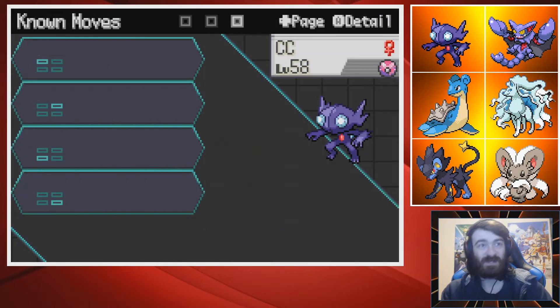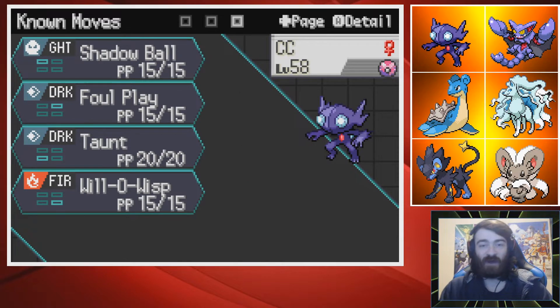Its IVs are kind of garbage, but I don't think it should matter too much because it's hitting status moves — it has Shadow Ball, Foul Play, Taunt, and Will-O-Wisp. My full process is this: this gym is going to have a Mega, and that Mega could be Mega Gardevoir. I'm going to rely on that a little bit and hope that I can burn it and Foul Play it, and we'll see how this Sableye does.